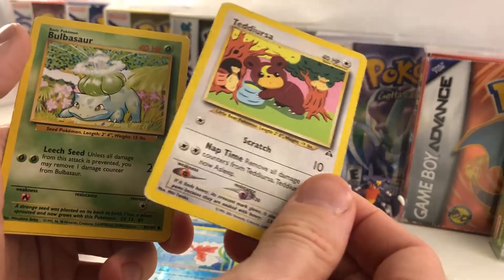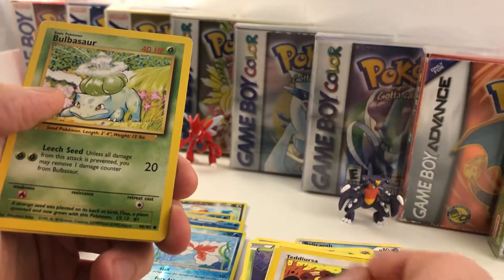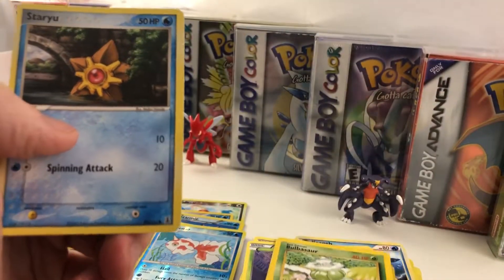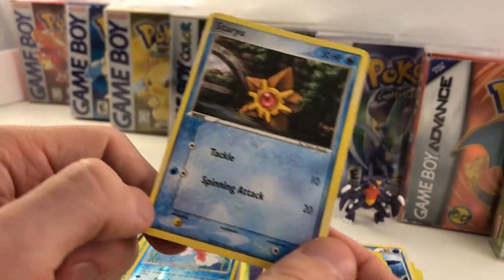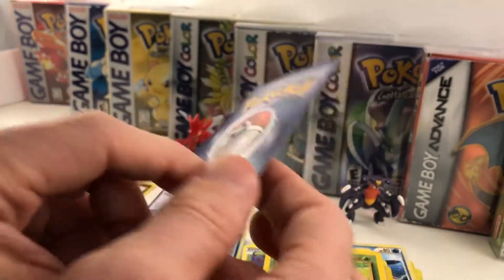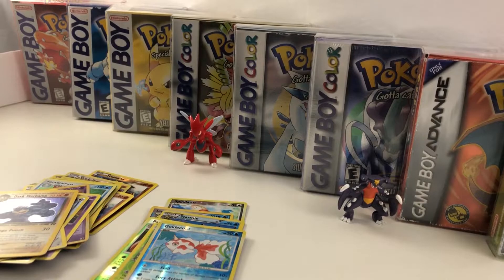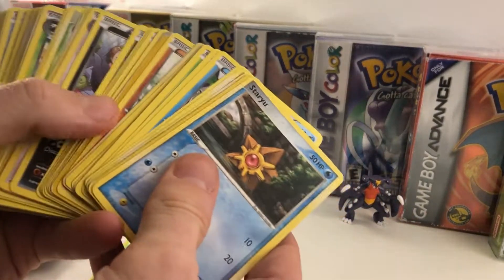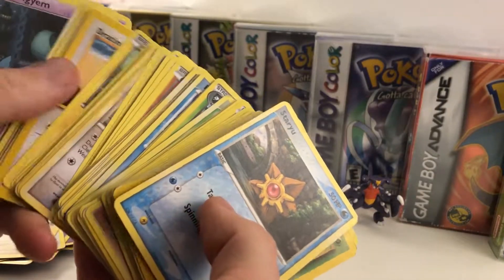Got Machop and Teddiursa. What are the last two cards? We got Bulbasaur — that's a nice throwback right there. Last card — Staryu. It would have been cool if it was a Charizard from Base Set; I would have loved that. So that's not bad — as I figured, we'd probably have a lot of commons. I expected it to just be all commons.